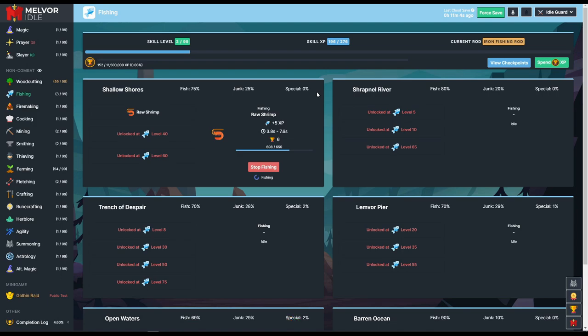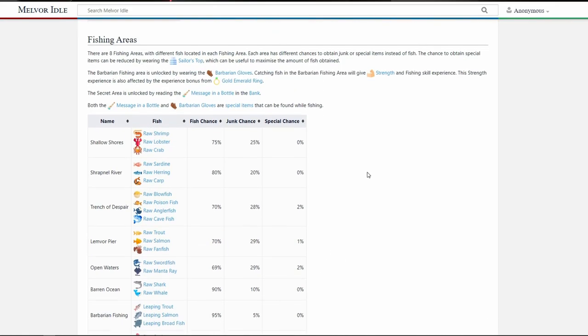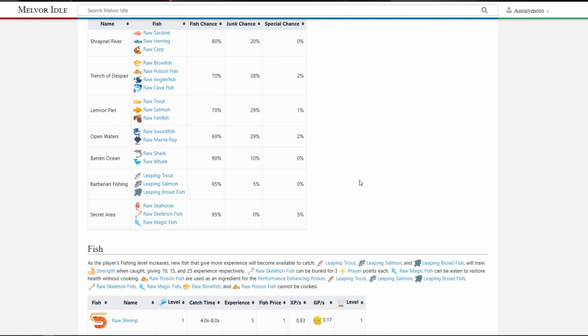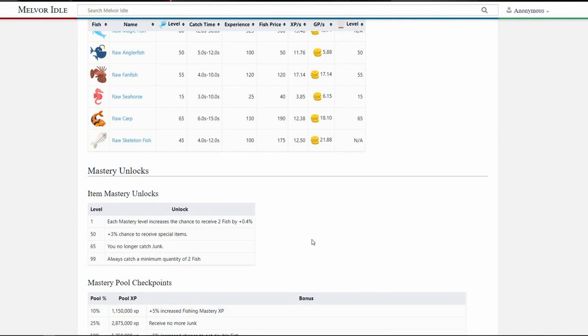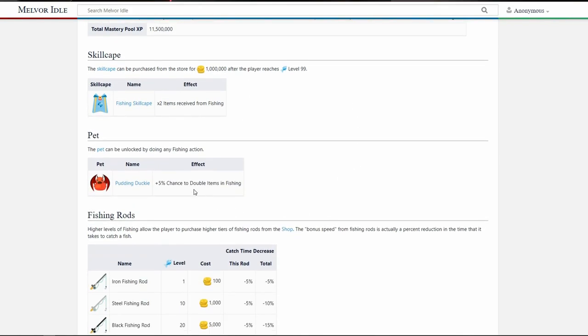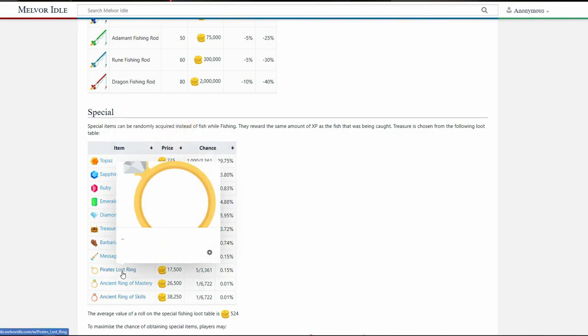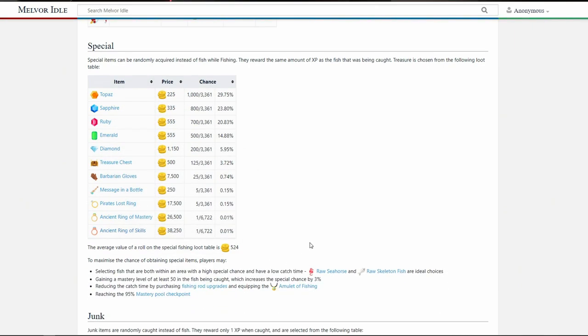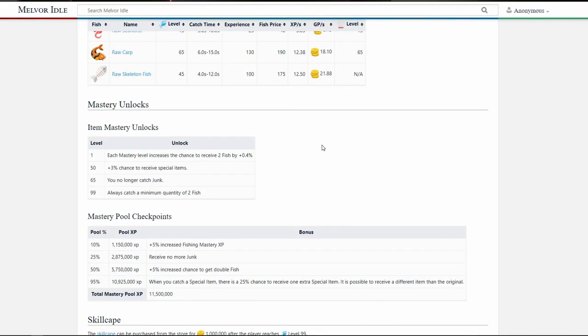If you want a list of the special items, let's go over to the wiki. The wiki is a wonderful resource — there are hundreds of items in this game. There are so many fish, and a lot of them will help us with strength. There are special items including gemstones, treasure chests, barbarian gloves, message in the bottle, the pirate's lost ring, the ancient ring of mastery, the ancient ring of skills, and the amulet of fishing. We're going to be looking out for several of these items to make things easier.